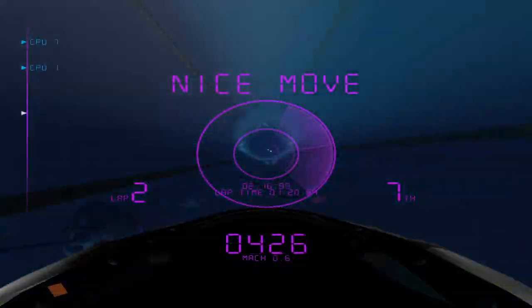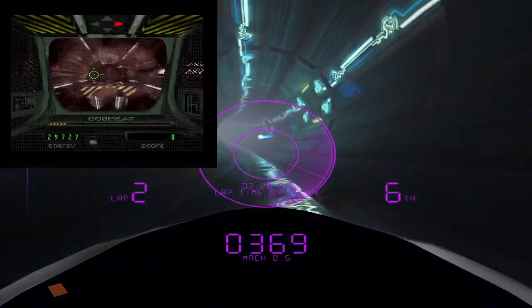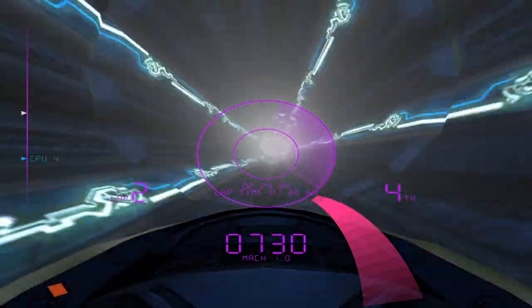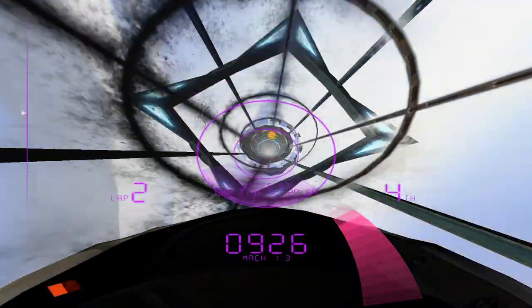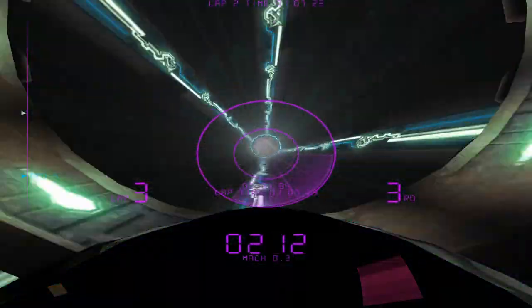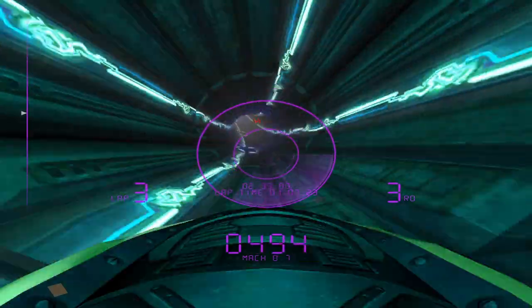Some of the tracks have transparent sections so you can see the environment, which breaks up the fact that the majority of the game looks like Sewer Shark for the Sega CD. Each location has a certain amount of curves, boost recharge pickups, speeder cooling thingies, and seemingly random placement of obstacles. While they all look very similar, they are different in a lot of ways. Which brings us to the speeders and the actual racing — the meat and potatoes of the whole thing.